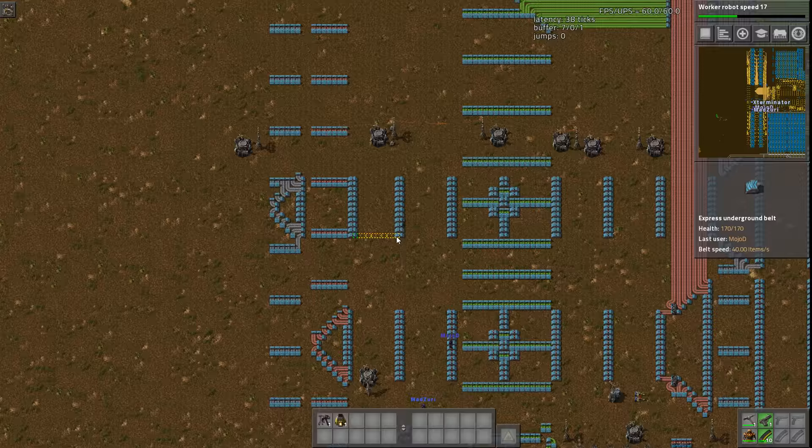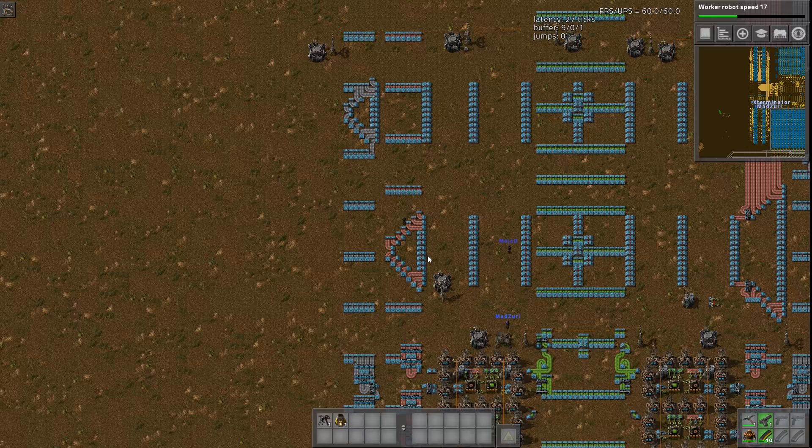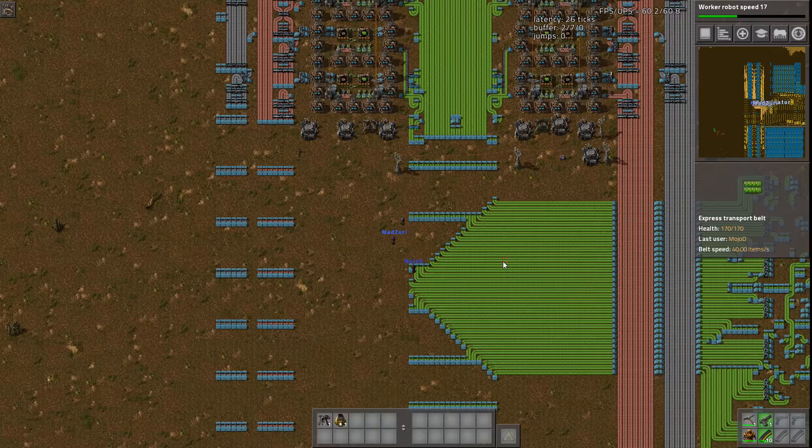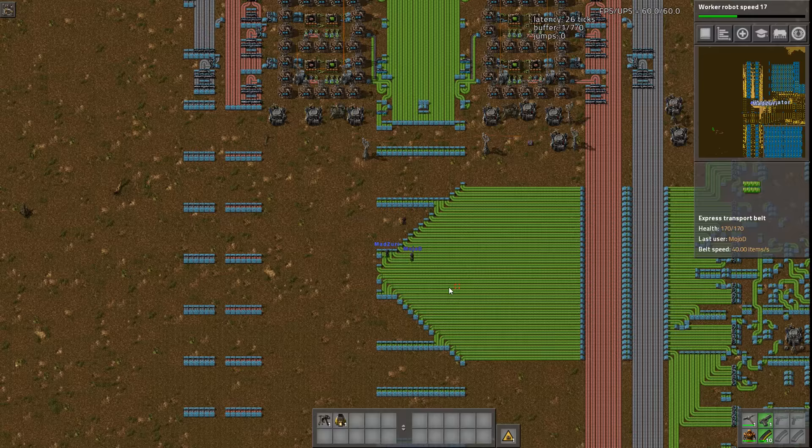You need to look at a problem over time before coming to a conclusion, because the real problem may not reveal itself straight away. If you judge too quickly, it leads you astray. The production graph has been doing 80k per minute for an hour — it's fine.